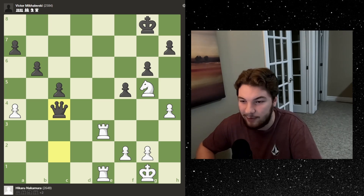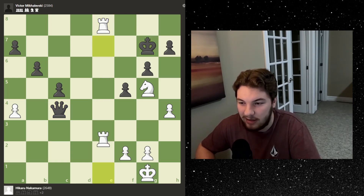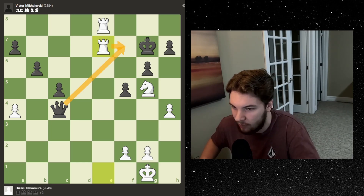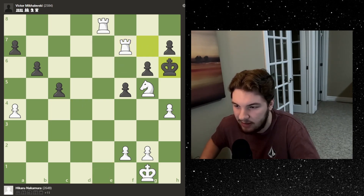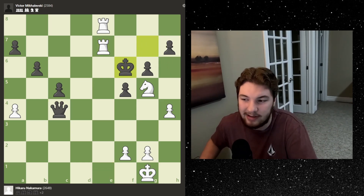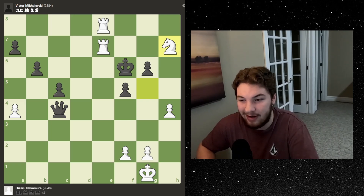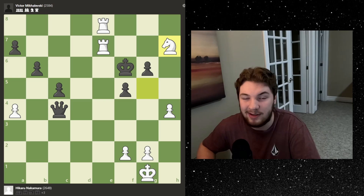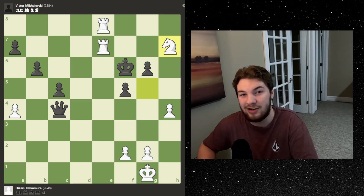If you can't find it: we get check, king there, check, and the mate in four is with the queen blocking — you take with the rook, queen blocks, takes, king moves over, and then it's mate. But that did not happen. Instead Viktor walked his king forward, and it is now mate in one with the knight. Hikaru wins the game.